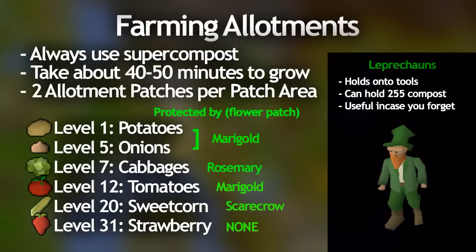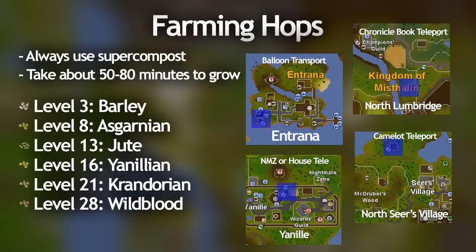At level 3 you unlock barley which is a hop patch and you should definitely get into these at lower levels since they give pretty good harvesting XP yield. These are the locations for hop patches — choose ones that suit your allotment runs and always use super compost. They take about the same time to grow as allotments do, so the best idea is to do an allotment and a hop run in the same run about once every hour.